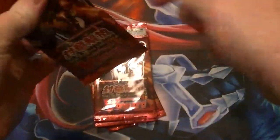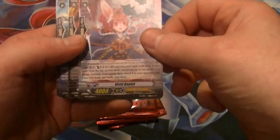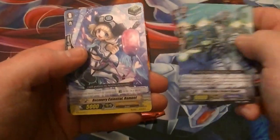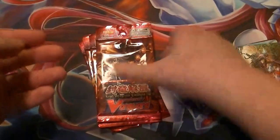Let's jump right into our five packs and see if we can pull something awesome. Pack one: we have Vivid Rabbit, Savage Illuminator, Twin Strike Brave Shooter, Recovery Celestial Rommel, and a rare — Sealed Dragon Hunger Hell Dragon.